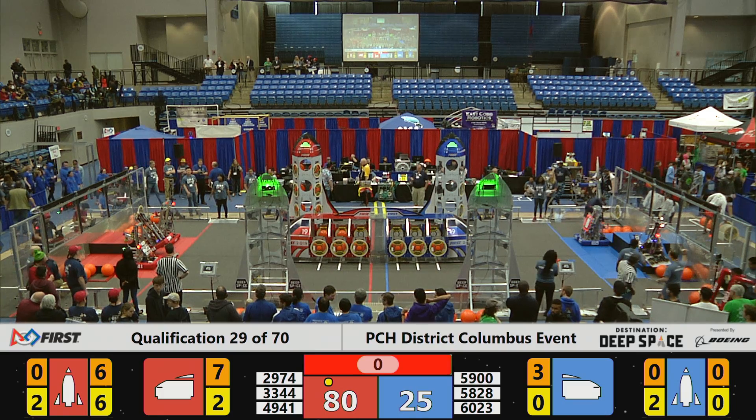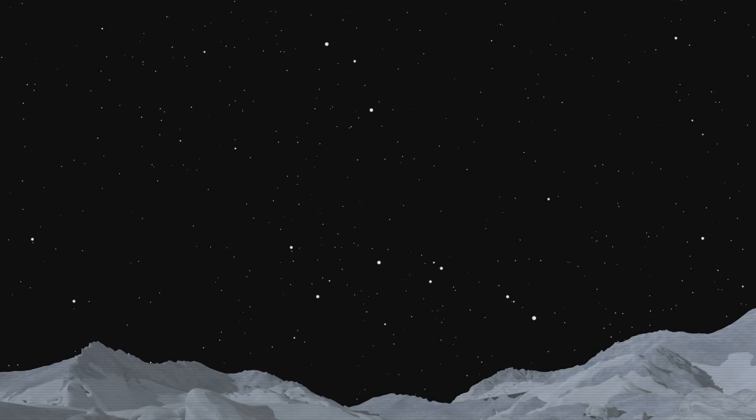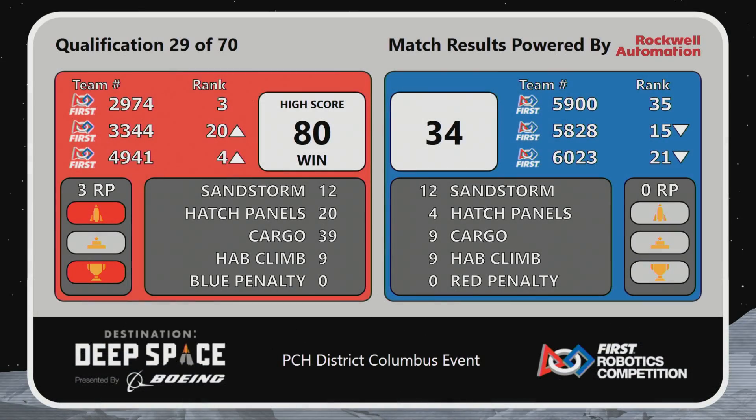Alright, let's take a look — we've been given a go for launch, and the Red Alliance flying high into the atmosphere with a score of 80-34. As Walton Robotics maintains their number three rank, 49-41 slides into the number four position, and 33-44 climbs in the rankings as well.